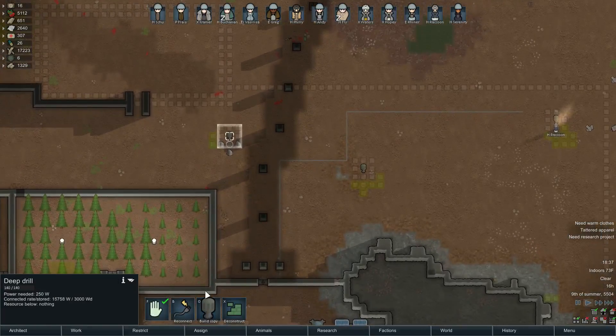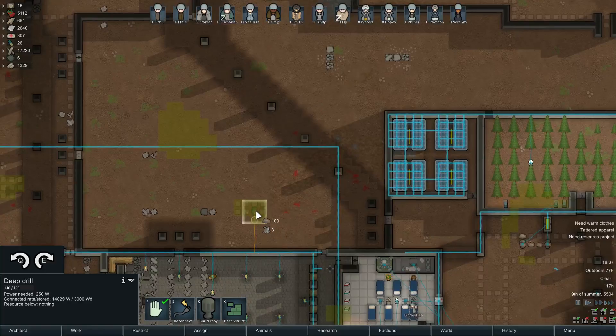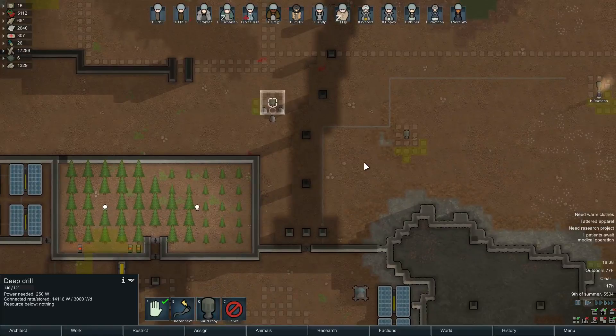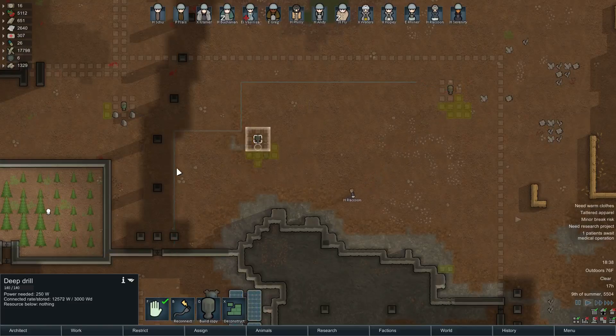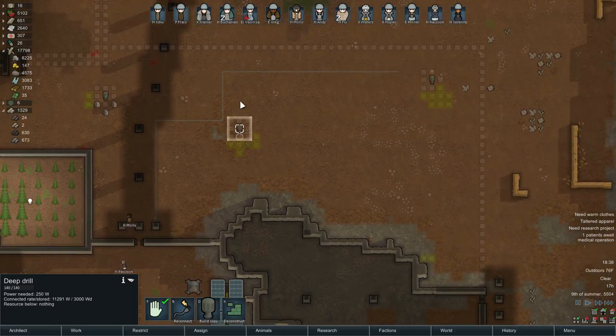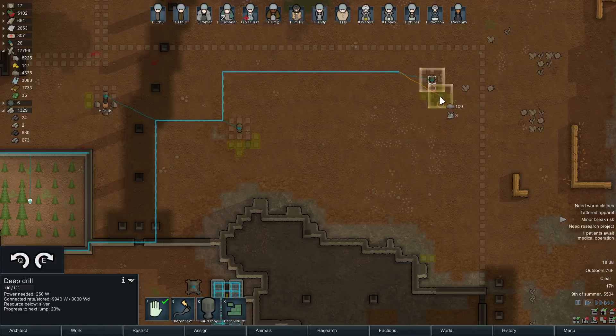It looks like we've mined out all that uranium there. I don't think I'm going to bother putting another mine on that one. Let's find out what's going on down here — we can deconstruct that one. This was silver, so I do want to mine up the rest of this silver. It's pretty much always worth mining up the rest of it. Uranium? I mean, what am I going to do with it — make a uranium statue? I guess I could make it into swords, or gladiuses.